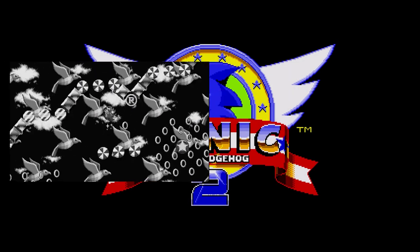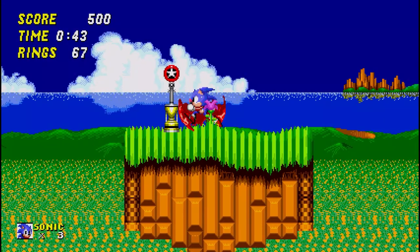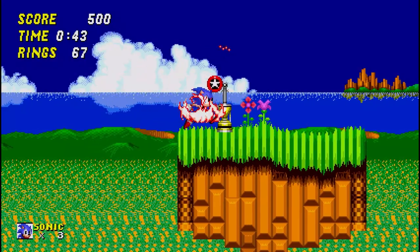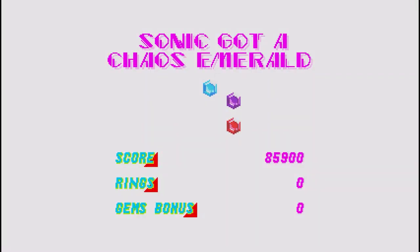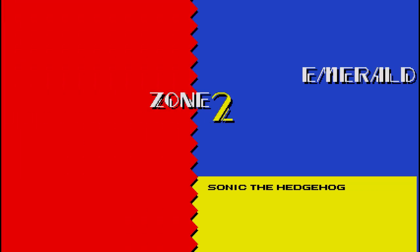Sonic 2 greatly improved upon the special stages of the first game by scrapping them entirely. The ring count is still present, but instead of reaching the goal you just have to find one of those checkpoint posts while having 50 rings — a circle of stars will appear, you jump, and you're in. This is a way better approach. With Sonic 1 you can get only one emerald per act, but with Sonic 2 you can get multiple emeralds in a single act, and if you're good enough you can get all 7 before finishing Emerald Hill Act 2.